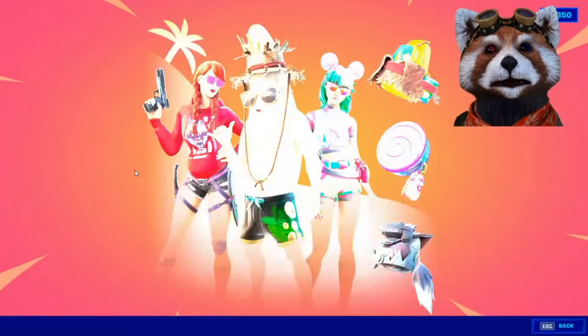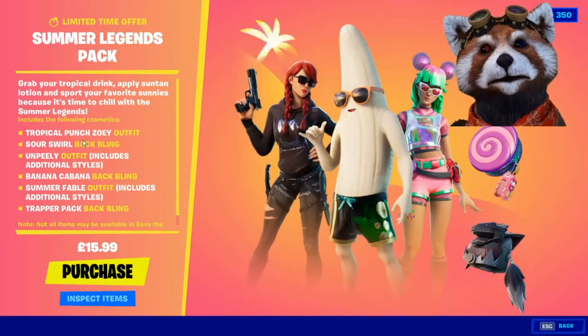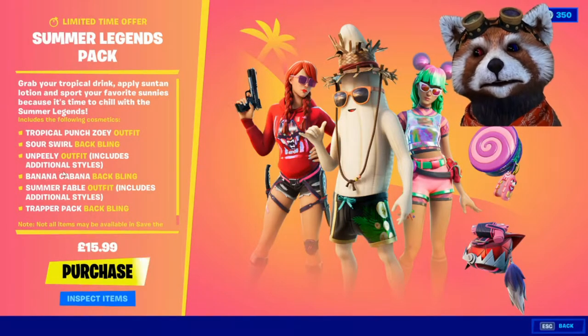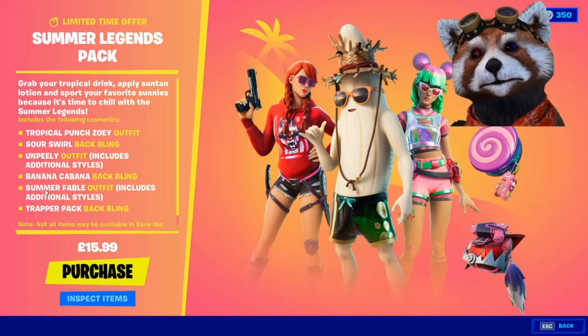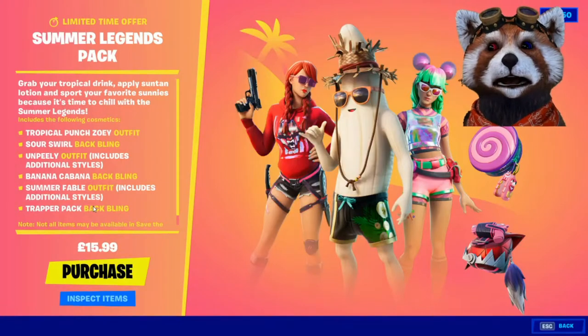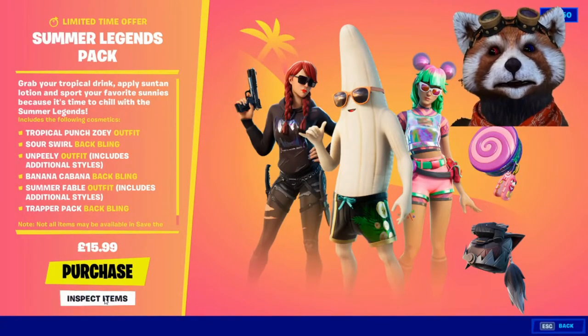We do have the Summer Legends Pack, priced at 1990. You get the Tropical Punch Zoe outfit, the Sour Swirl back bling, the Under Peely outfit which includes additional styles, the Banana Cabana back bling, the Summer Fable outfit which also includes additional styles, and the Trapper Pack back bling.